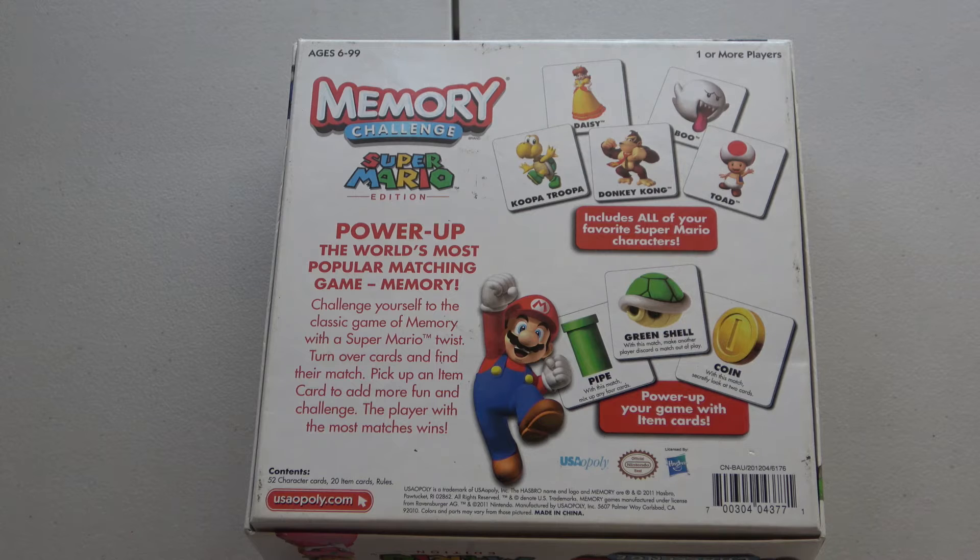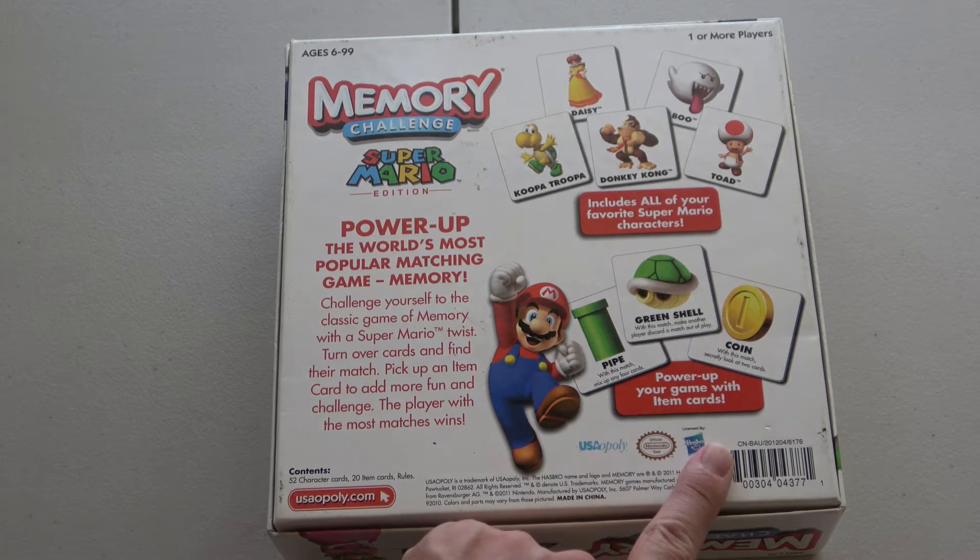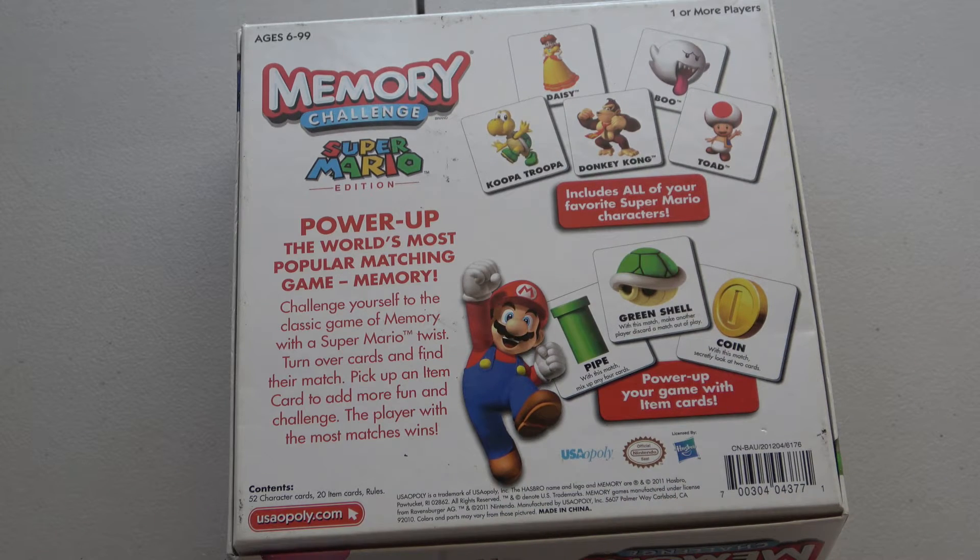Kids can basically relate to Mario. This is in English and it's by a company called USA Poly, licensed by Hasbro. The box says: Power up — the world's most popular matching game, Memory. Challenge yourself to the classic game of memory with a Super Mario twist.